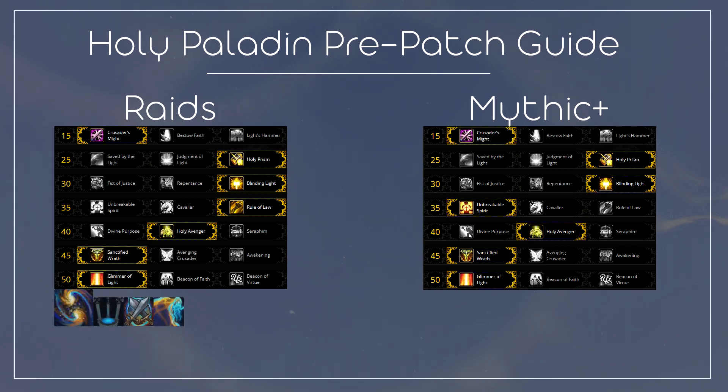Our major essence in raids should be Vision of Perfection, and for our minor essences we should look to use Well of Existence, Conflict and Strife, and the Formless Void. In Mythic Plus, our major essence will be Vision of Perfection, while our minor essences for dungeon content will be Memory of Lucid Dreams, Conflict and Strife, and Spirit of Preservation.